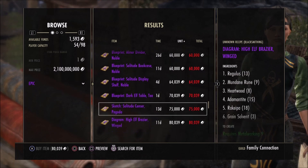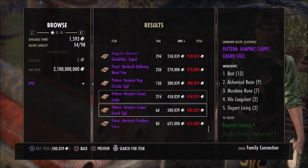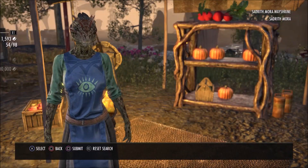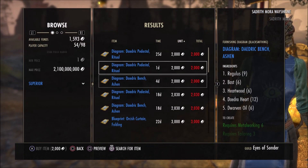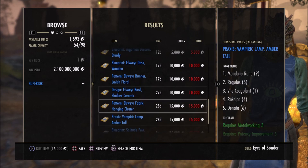In terms of knowing what things are worth, I suggest you search online or sample a lot of guild traders to get a feel for what things are cheap and worth buying. This may take some time, but over time you will develop a sense of what to spend for a specific plan. As a general rule, if you see a large supply of a specific plan, it's probably not worth much.